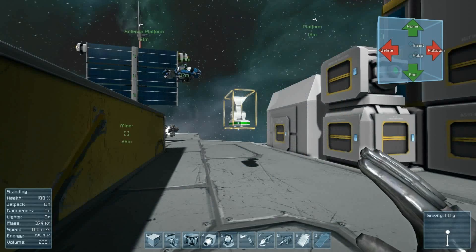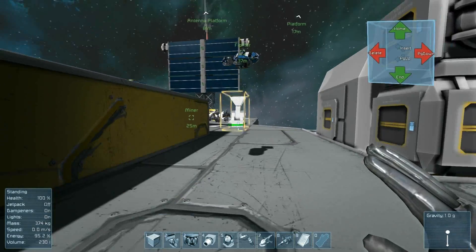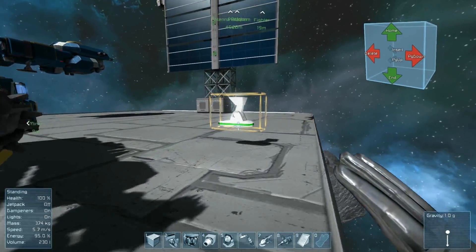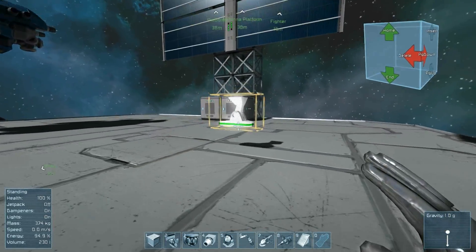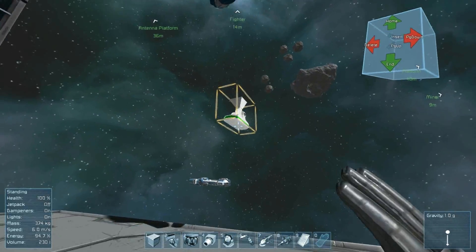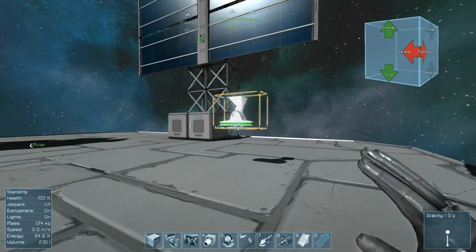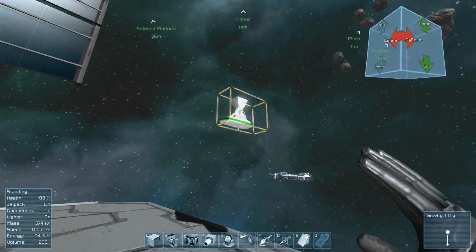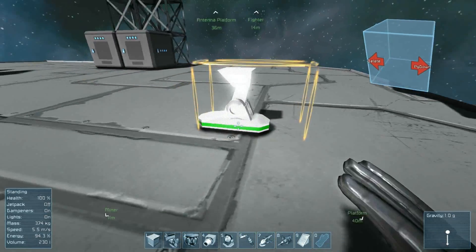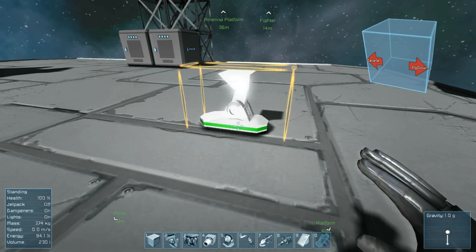Click on new small ship and immediately you will see a landing gear floating in front of you. This is asking you where you want to start this small ship. Let's put it over here on the pad. It's important to attach the landing gear to something stable first, because if you start building out in space and then bump it while building, it will float away until it has powered thrusters with the inertial dampener to stop itself.